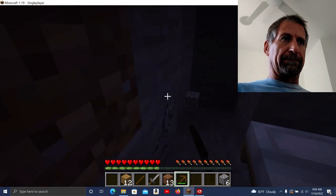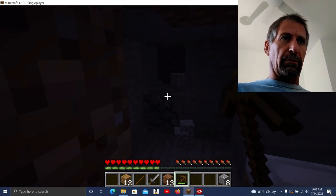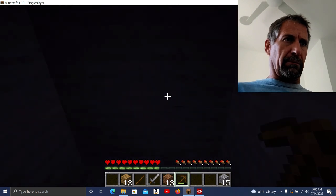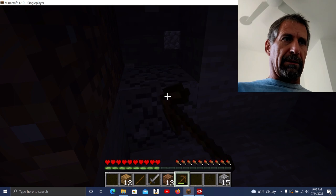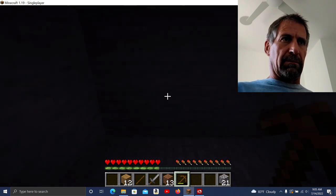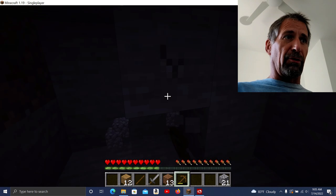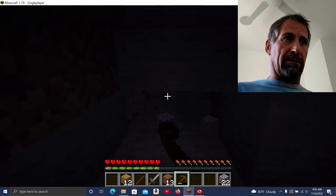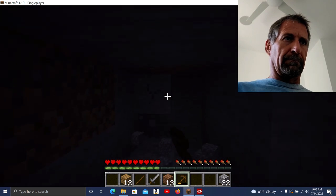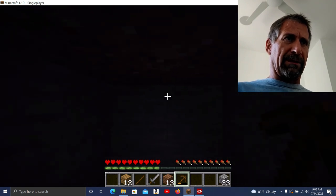I'm going to find some coal — or not charcoal, coal. I guess I can make charcoal with my wood. If it gets too damn dark, I'm not going to be able to see shit. Mining is so slow with a wooden pickaxe. Yeah, I can't really see what the fuck I am doing.